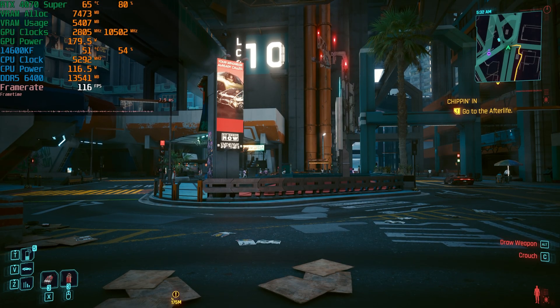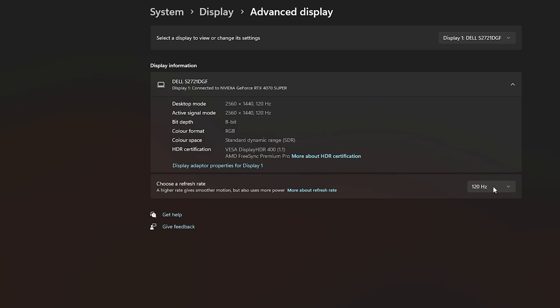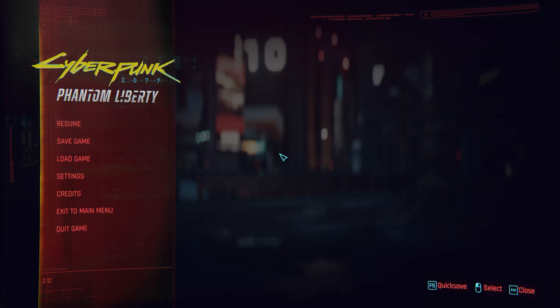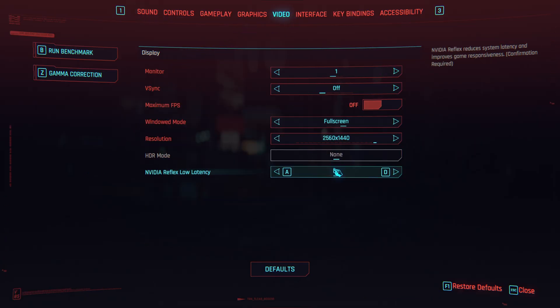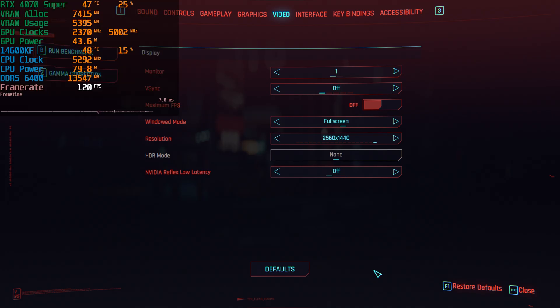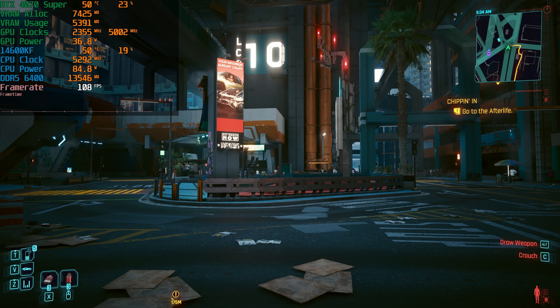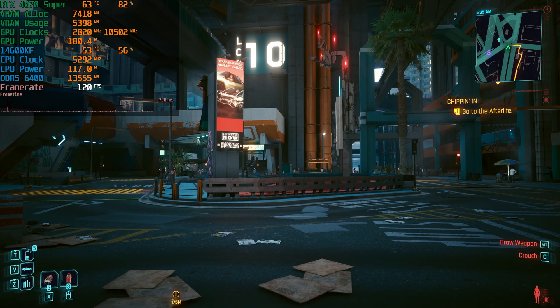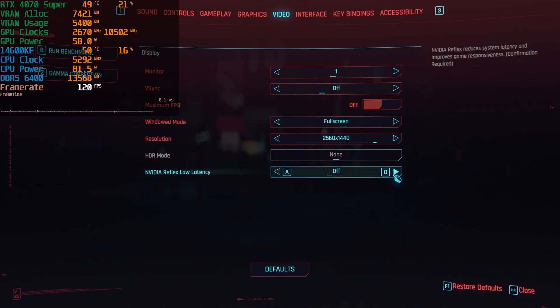Currently I only have V-Sync enabled and no frame rate limiter, but why are we only getting 116 frames per second though I've set my monitor to 120Hz? The reason is Reflex. Without frame generation I can't exceed 120fps in Cyberpunk - my CPU just isn't strong enough. If you disable Reflex low latency, we get 120fps, but enabling Reflex again drops us back to 116fps.